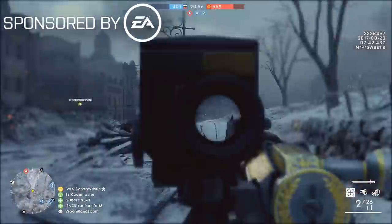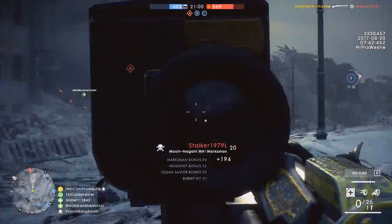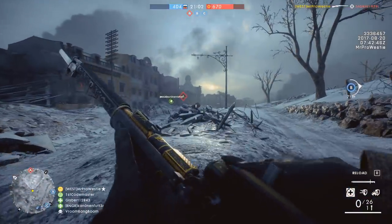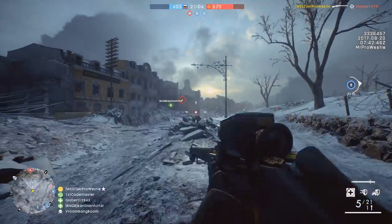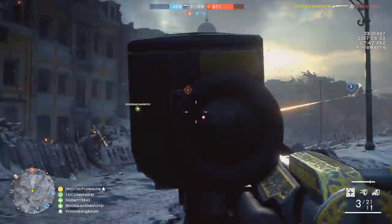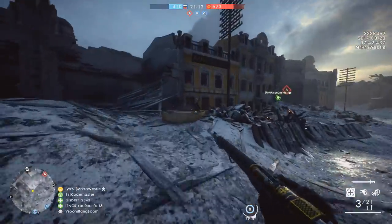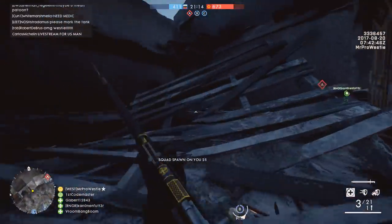Battlefield 1's In the Name of the Tsar expansion is bringing new challenges, weapon unlocks and soldier specialisations. These will allow you to customise the playstyle of your soldier within different classes with different passive abilities. These specialisations are broken down into all-class and class-specific options.